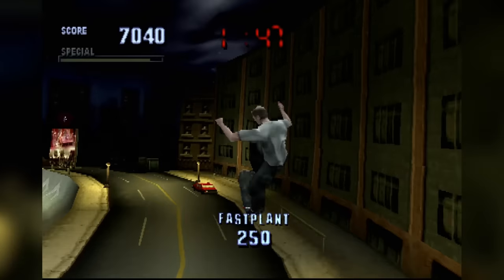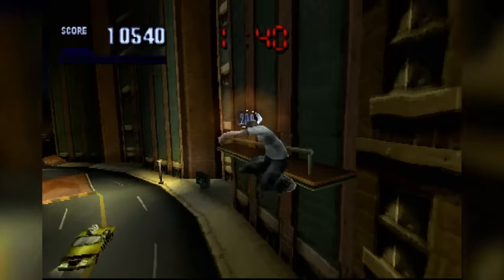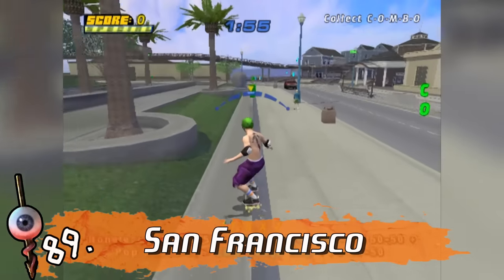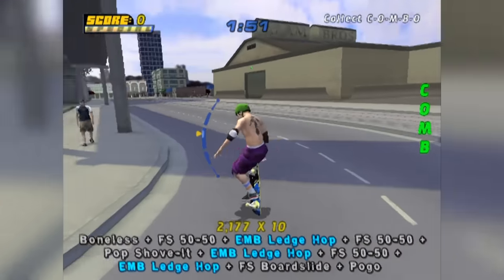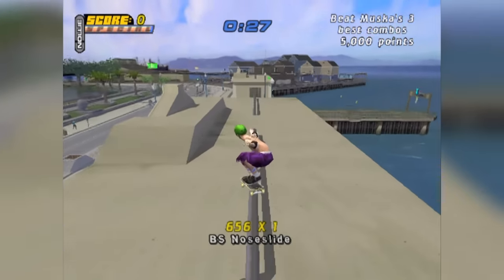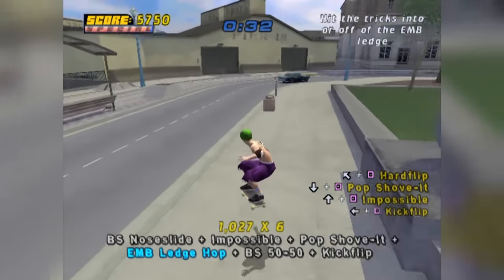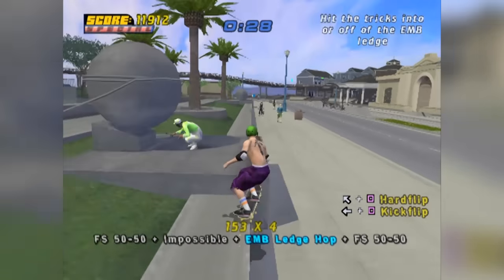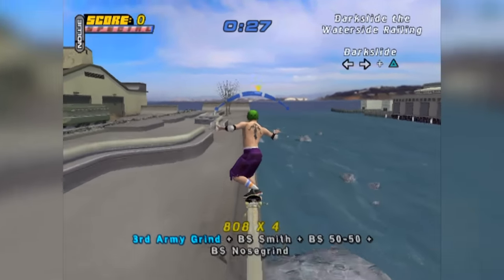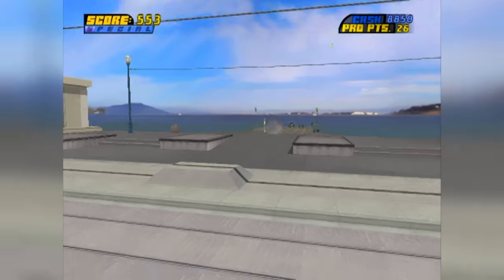The Tony Hawk series has always found difficulty trying to create fun, sprawling, and realistic street maps. So let's go through a couple of them. At number 89, we've got another San Francisco street course from Pro Skater 4, and it is much better designed than that other level. We've still got the trolley to play around with, the dock areas, some rooftops, and a competition space set up in the middle. So it's got everything you could possibly need. But still, there are only so many ways to hit this place, and a lot of the areas seem designed for specific goals and then go unused, which seems quite wasteful. A fun and very memorable location, but still average nonetheless.